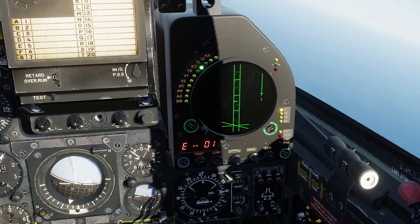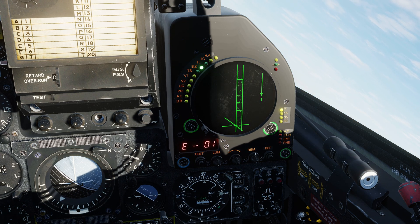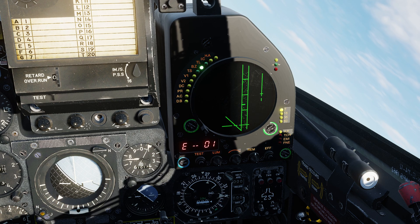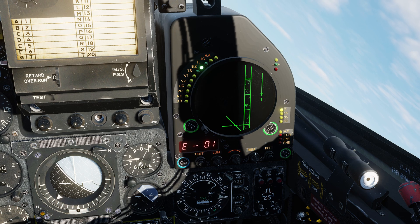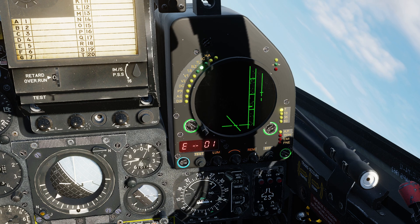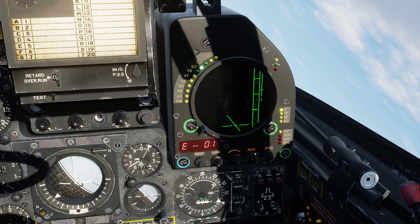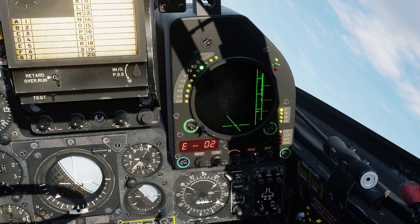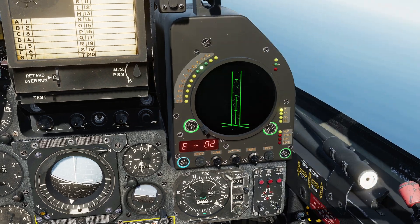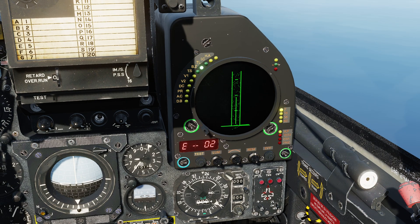When an APC lock is achieved using either of the two close-range modes, all the usual factors for maintaining the lock apply. We can disengage by using the radar unlock button, or by turning away from the target until it leaves the gimbal limits of the radar antenna. There are also further interactions with the C+M or SW button, which we shall look at when covering weapons employment.